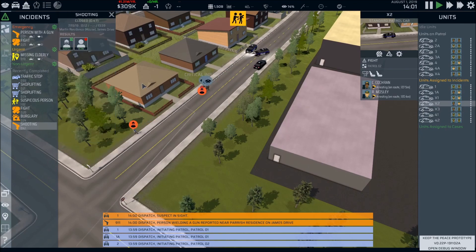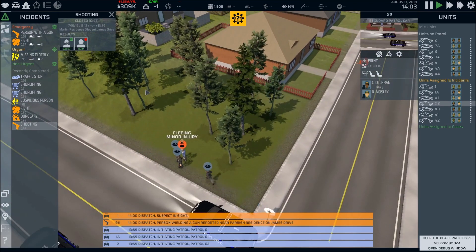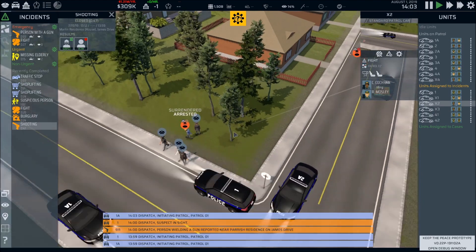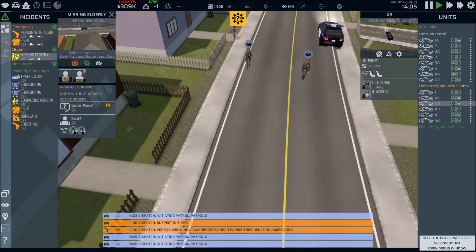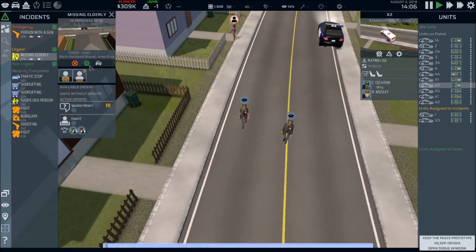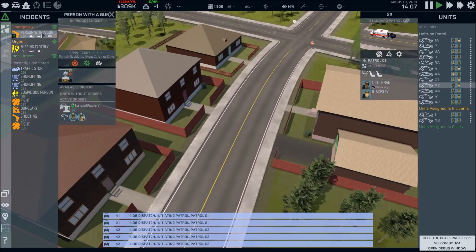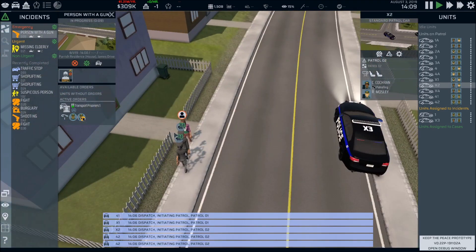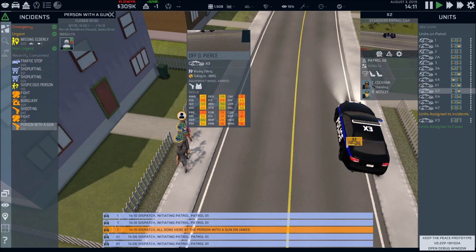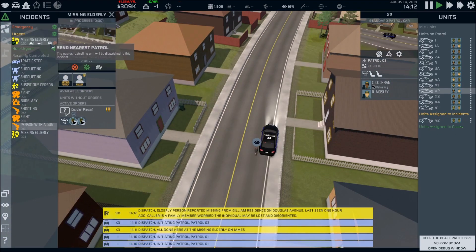Person with a gun — go, go, go! Come here! There's our missing elderly — they're escorting them back. Transporting prisoner. Question the actual caller of this incident. We're clear on that one. Some calls do have bugs — it is their first version of the prototype, and in some respects they're using this to alpha test the concept.